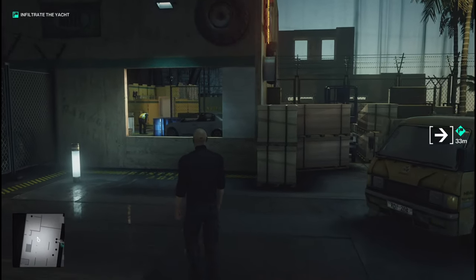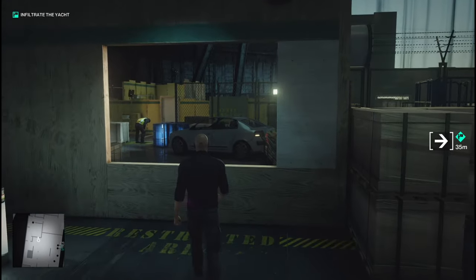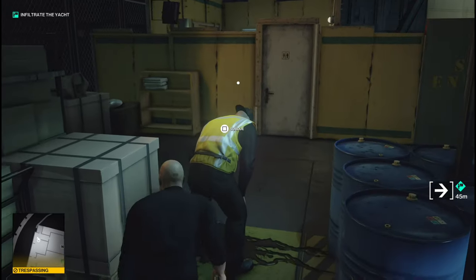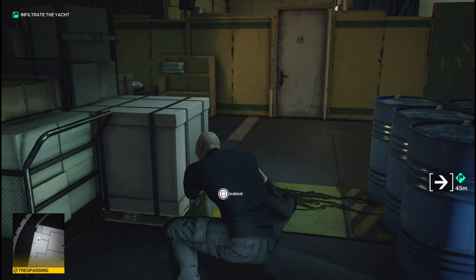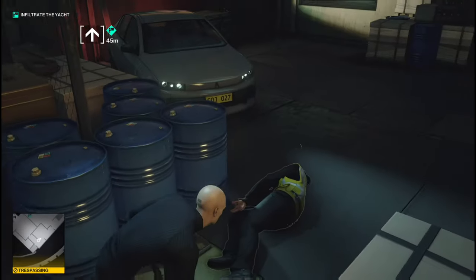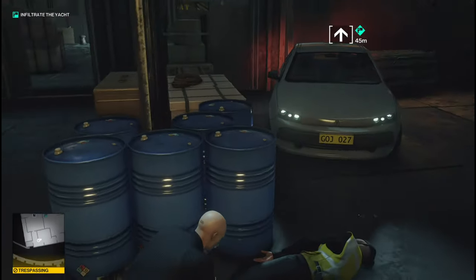Now you need to infiltrate the yacht. What you need to do is come over to this mechanic over here and you are going to have to kill him or subdue him. Once you have subdued him, you can take his clothes.